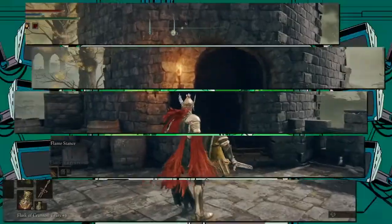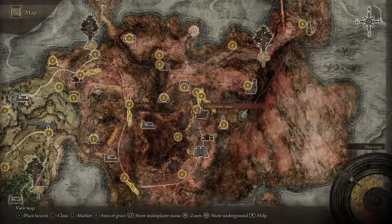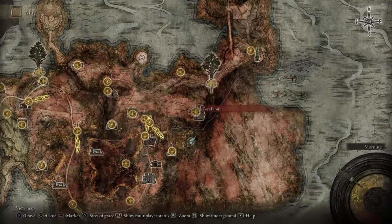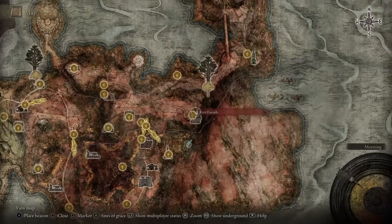Let's move on to the right part. Once you've got the left part, you need to go over to Fort Farrath, which is here. You can see it's just south west of the minor erdtree.